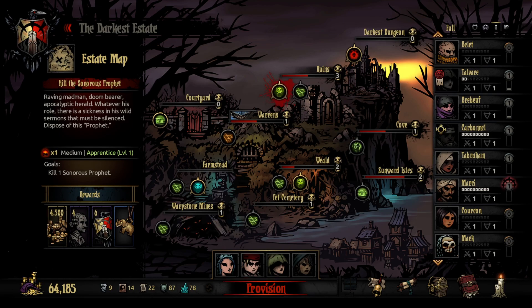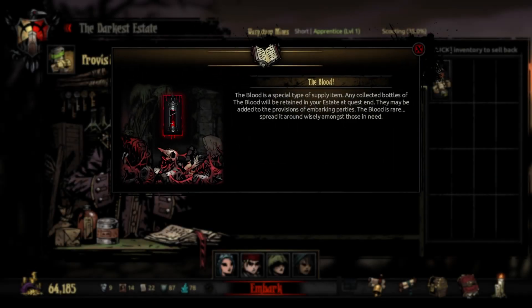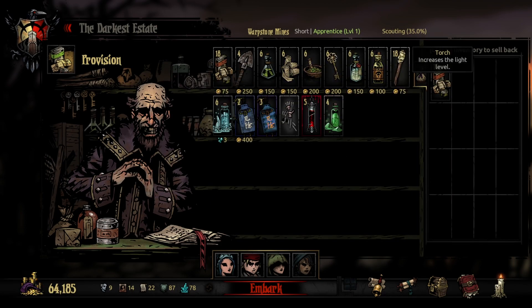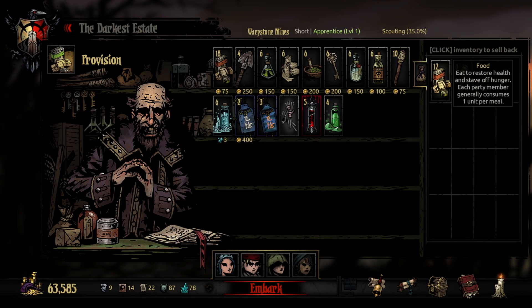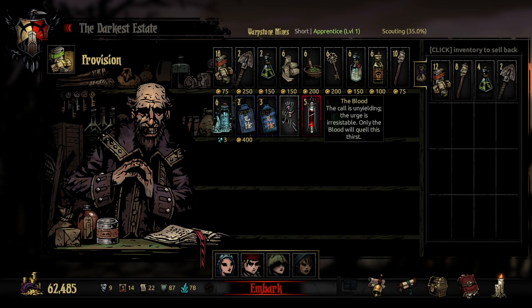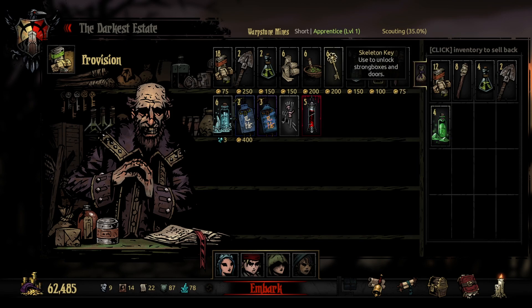We will be going into the Warpstone Mines with a lot of modded classes once again. We won't be needing anything on the Provisionaries, but we will be taking Torches since this is Warpstone Mines. I did take some notes from the last time I was in here, so I'll be taking a bit of Anti-Venom and some Shovels.